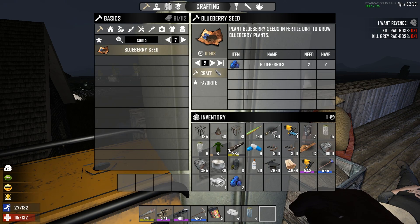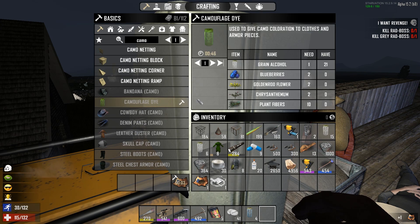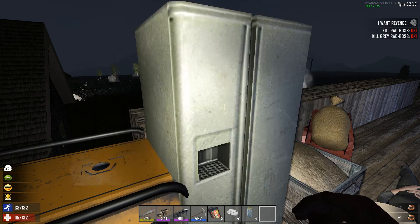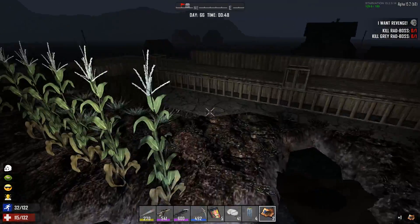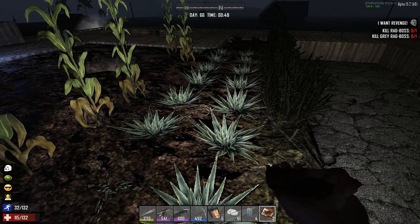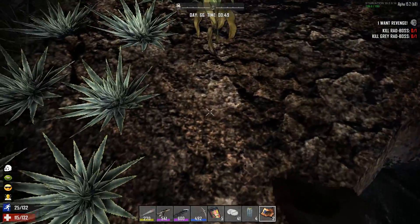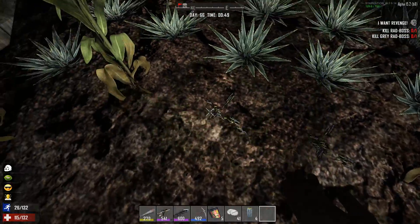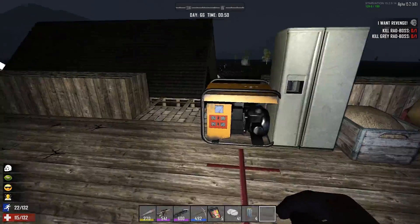Let's save two blueberries. What else do we need for the camouflage dye? I've got all the rest of the stuff - the blueberry is the hardest part. Did I just get two seeds from two blueberries? Sounds about right. Let's plant those and get some more blueberries. There's nothing else going on here apparently.